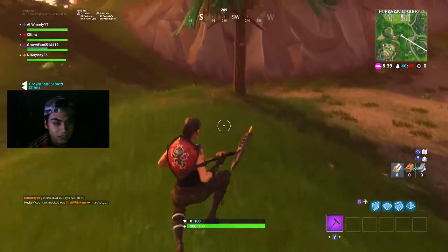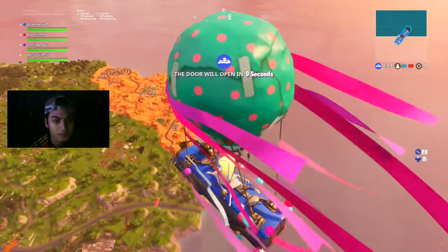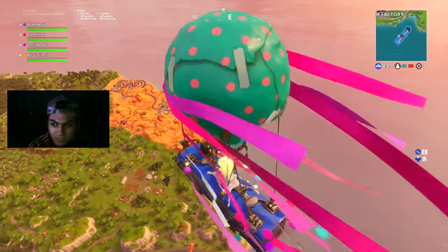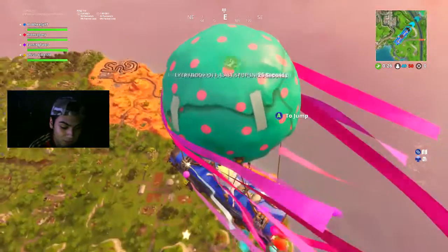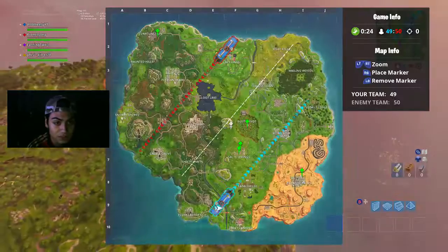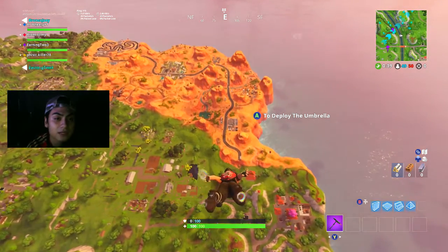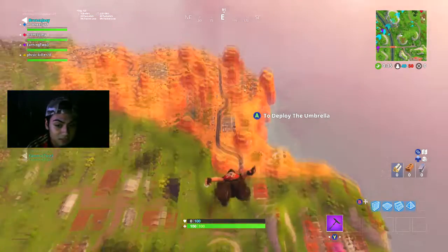The secret battle pass star is going to be in the desert. If you finish the challenge this week — today is Wednesday and tomorrow is Thursday — the new loading screen we're going to get is new, and we actually got some info about that picture.